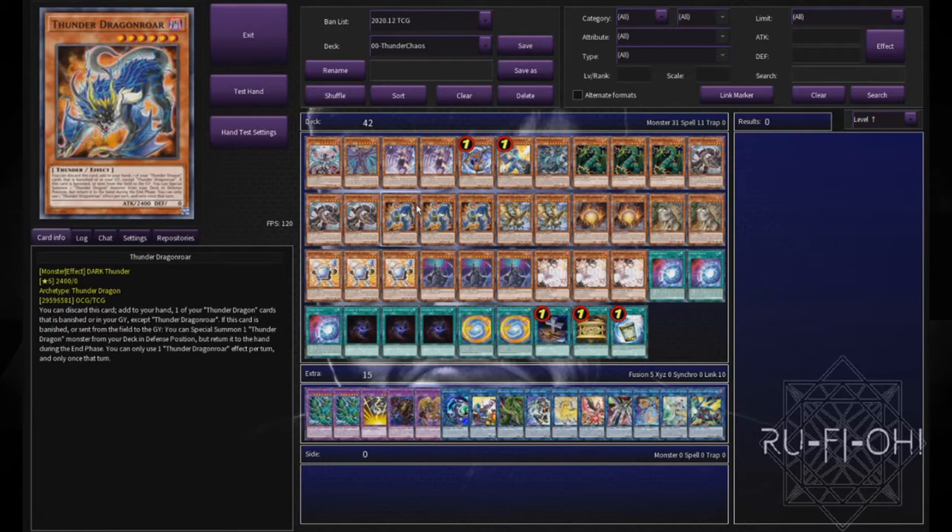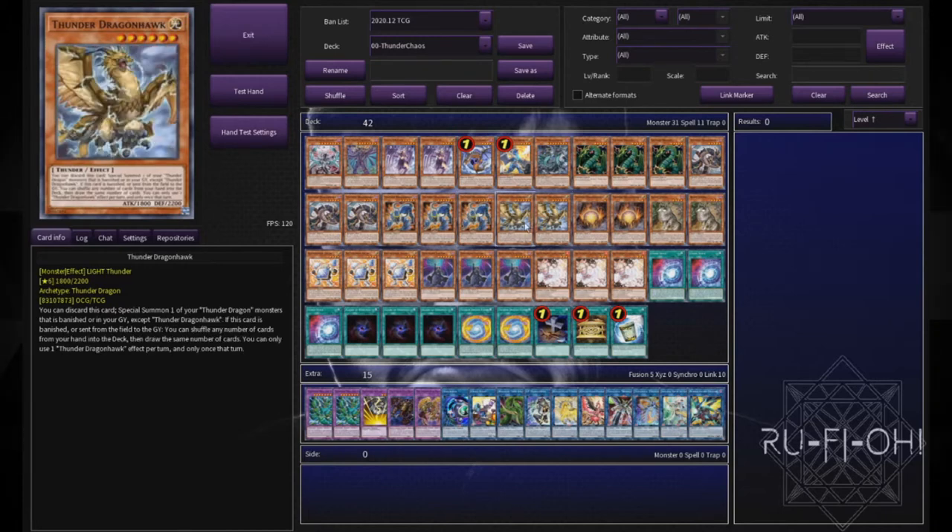Triple copies of Raw — not questionable at all, you need to play it at three in my personal opinion. Two copies of Hawk: lots of people play around this amount, some prefer more, some prefer less, but two is absolutely perfect for this particular build.